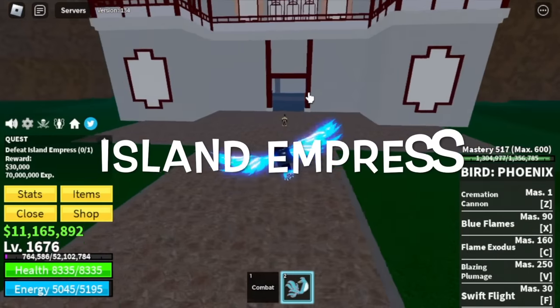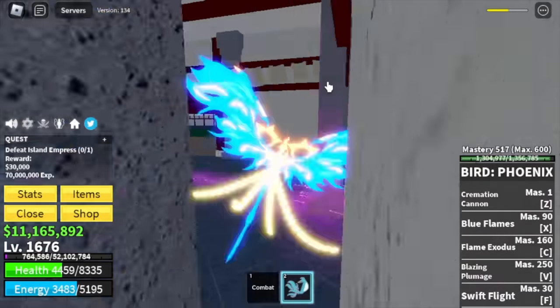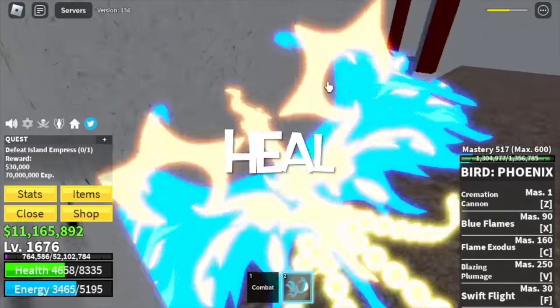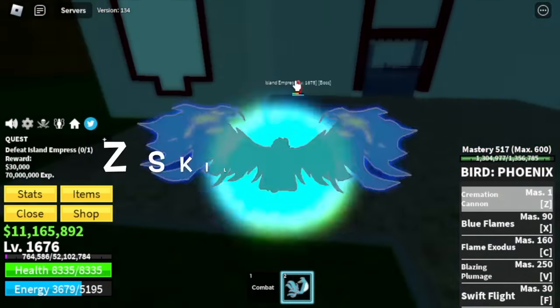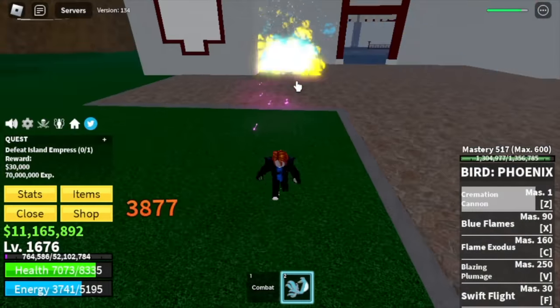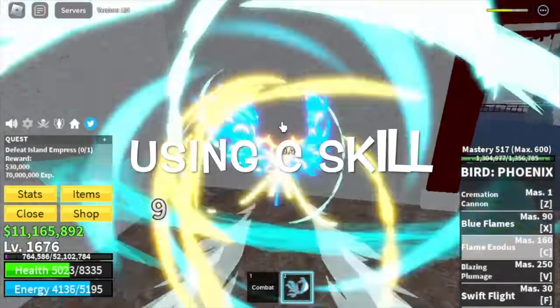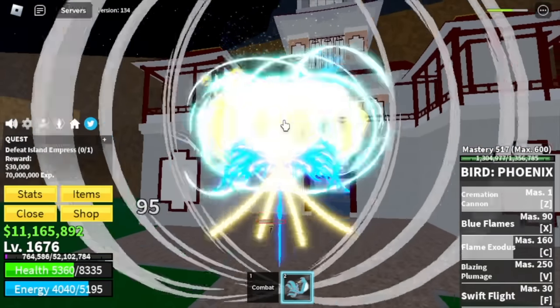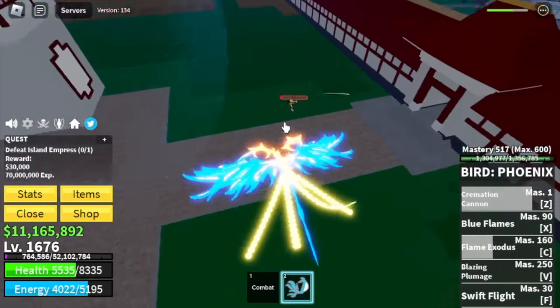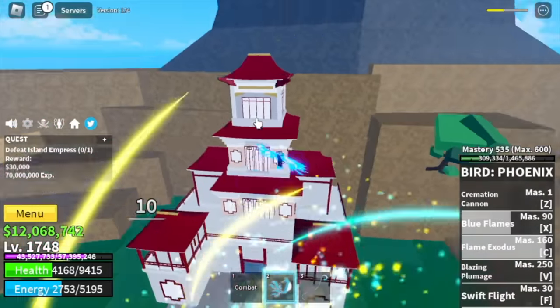Our target is the Island Empress. Technique here: wall strat and server hop. If ever you get damage, don't worry — you have heal. Be patient and keep on attacking with your Z-skill. This reminder has DPS. If you're doing wall strat, I don't suggest using Z-skill because it will pull your enemy outside. For this part of the grinding phase, Z-skill is a no-no. But if you want to use it, you can defeat it without using wall strat — it's kind of easy.